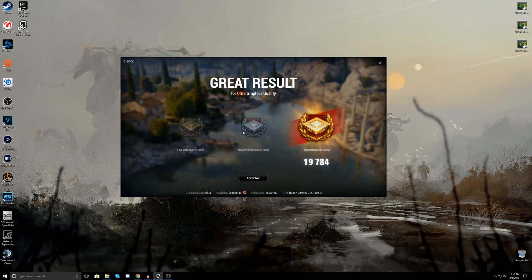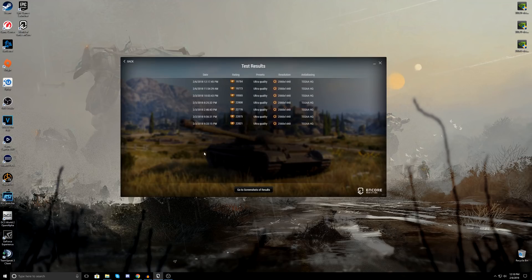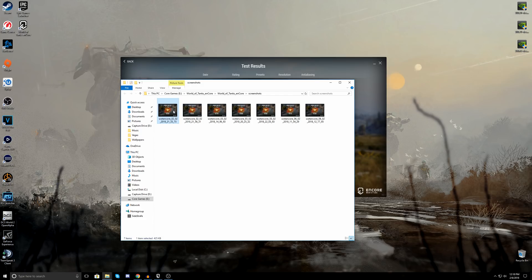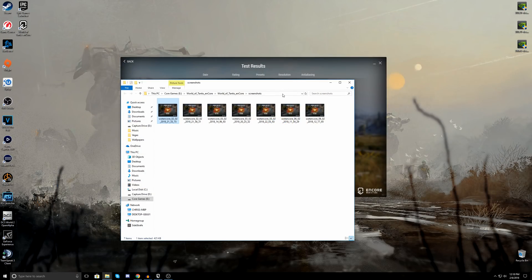There are various medallions you can earn based on your score. I always thought it would be funny if the lowest one was actually a potato — that might offend some people, but I thought it'd be funny if they implemented that. You can also go into your test results, and if you want to brag to your friends you can send them the screenshot it provides, which includes your system specifications.